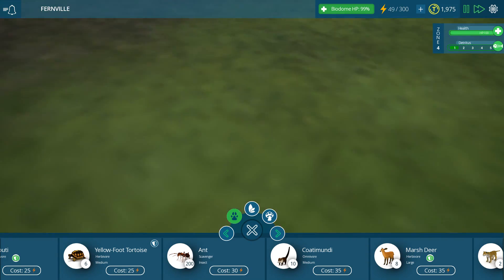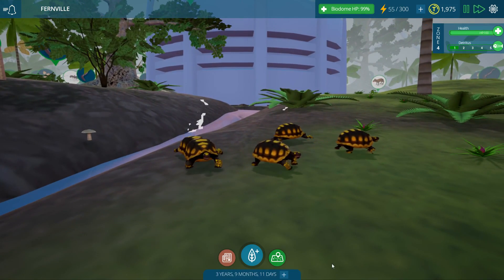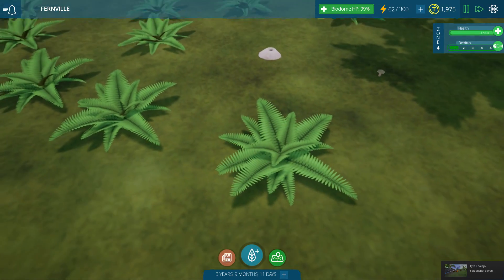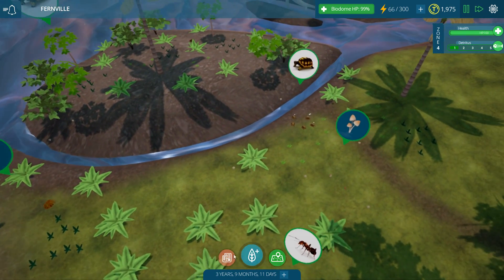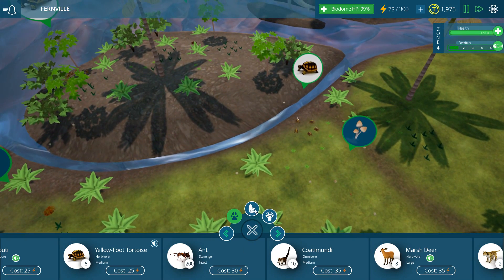We'll put some tortoises over here and see if this can start a tiny foothold - a tiny foothold of tiny-footed tortoises! Oh my gosh, they're so cute, they're so cute you guys. I don't know why I have a weakness for tortoises but I do - they're just adorable. So we'll let them get their little foothold started over here. The ferns are looking excellent - I swear they've been updating the art and all the graphical details in the background here.